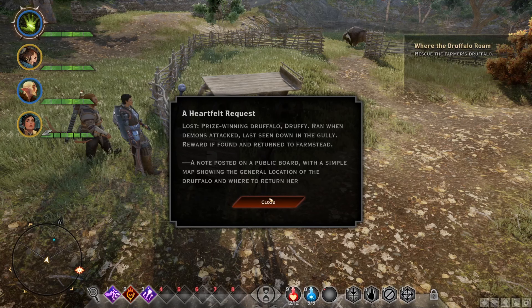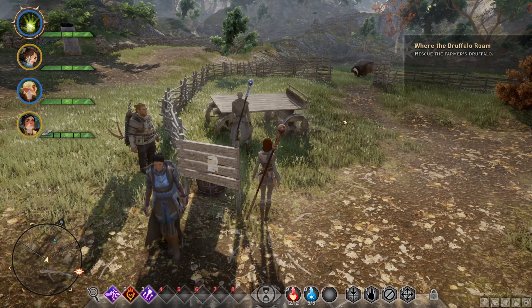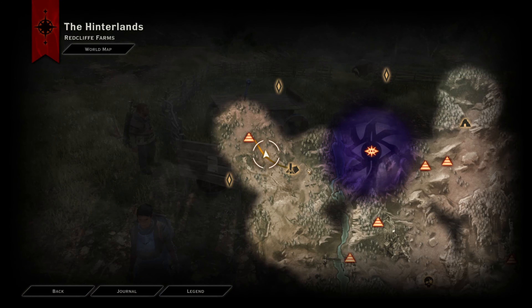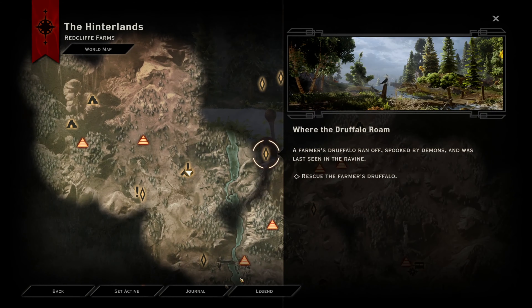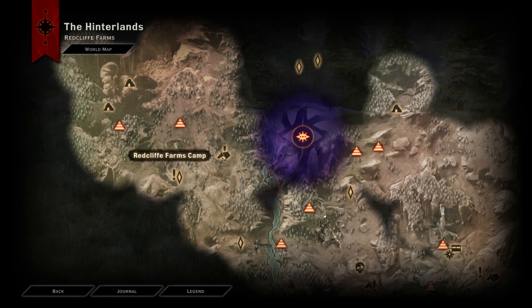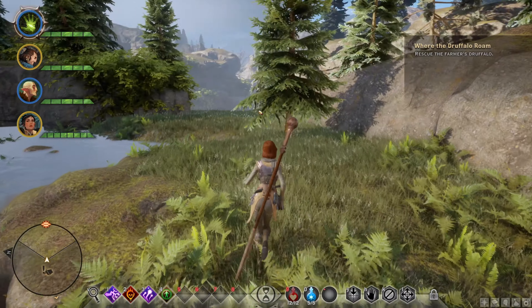Hello ladies and gentlemen, my name is the Faceist and welcome back to Dragon Age Inquisition. In this video we're taking a look at the quest called 'Where the Juffalo Roam,' which you can start on the Redcliffe Farm located right here. Once you've gotten the quest, you're going to travel to the Redcliffe Farms camp and basically head on like this.